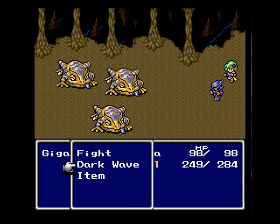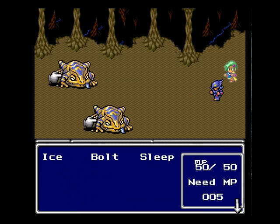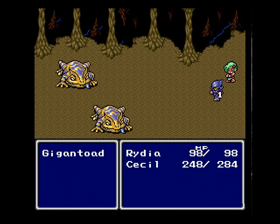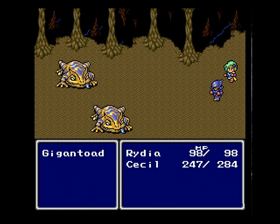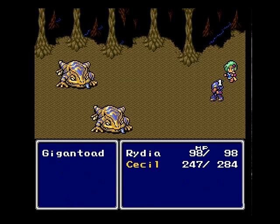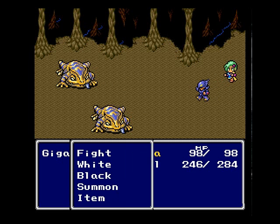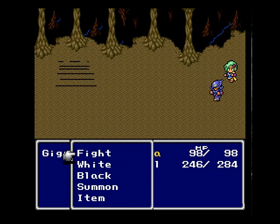Some new enemies — Gigatoad. I don't know their weaknesses so I'm just going to attack them. I think Bolt works on them. In the Super Nintendo English version it's Bolt, but in Final Fantasy 2 the English version it's Lit. I also put her in the back row so she doesn't get her ass kicked.